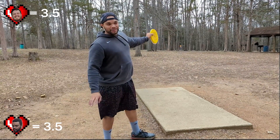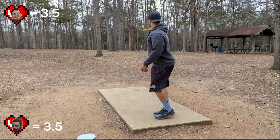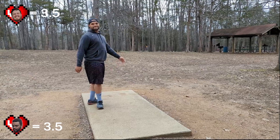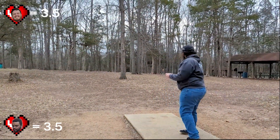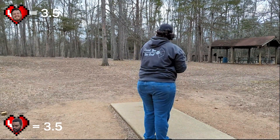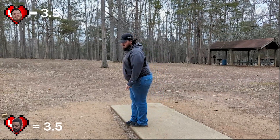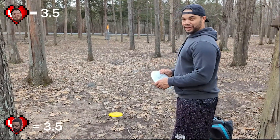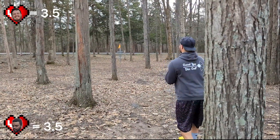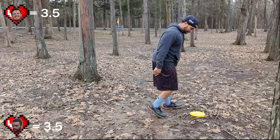Hole two - 270 feet, hard dogleg to the right. You can go straight at it, which a lot of people do, but I'm scared. Or you can go around. None of us won the Dystopia - we both lost half a heart. He went straight at it - that's what you get. I'm going the forehand route. Oh my gosh - not terrible. The Landmine is starting to shine. I threw the Landmine to start, so I've got to putt with this giant thing.